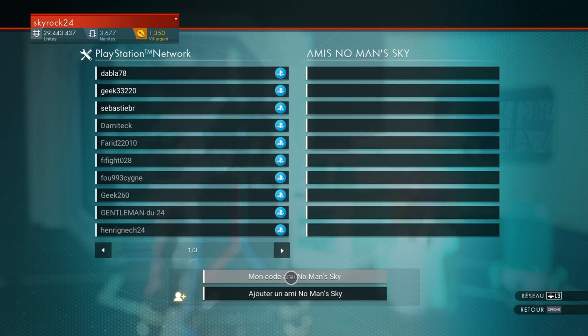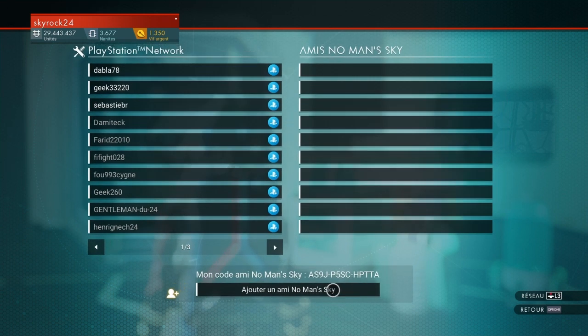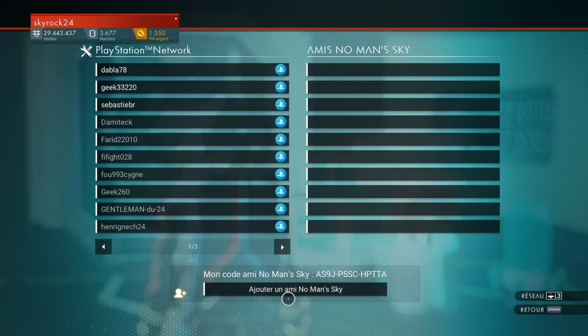Le code, c'est quoi ? C'est ton code Ami No Man's Sky. Admettons, c'est mon code, je vais jouer avec un joueur PC, il rentre le code et après tu peux jouer avec lui. C'est vraiment très simple. Si j'ai un pote qui veut jouer avec moi, je prends ici le code de mon pote, je le mets là-dedans, je marque son code et je l'ajoute.